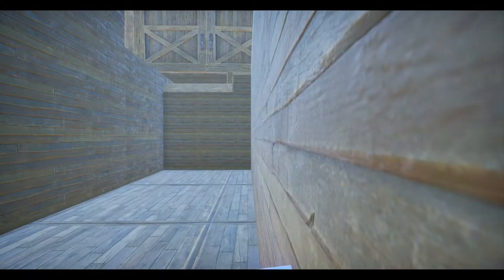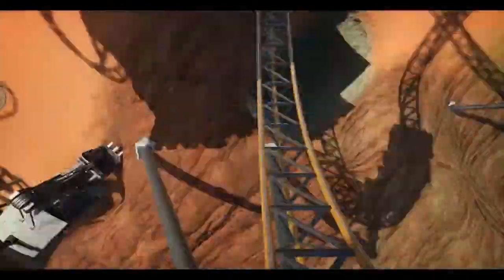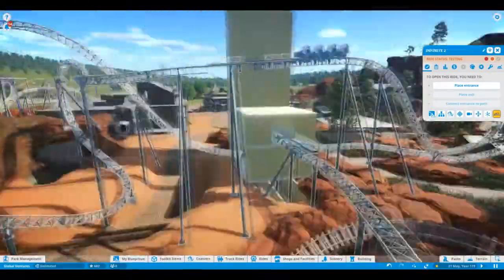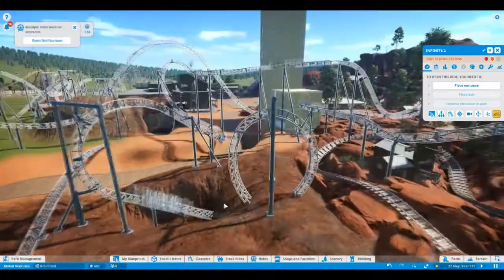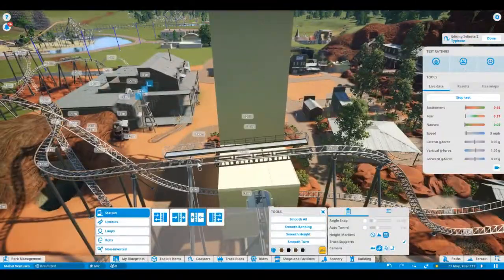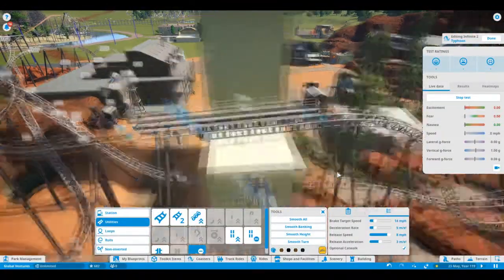I wanted to change that because I don't like cutbacks. I don't class them as inversions myself, even though they technically go over 135 degrees, which is what defines an inversion. To me they just never feel like an inversion — they feel a bit cheap. There are roller coasters out there that have cutbacks and they're part of the inversion count, I can't dispute that, but I feel like if you can put something else in that place, put something else there.